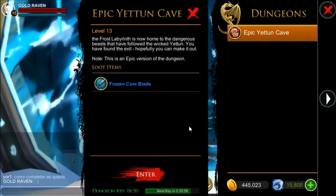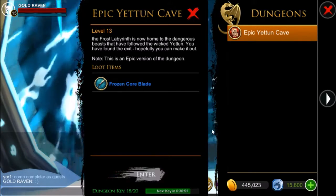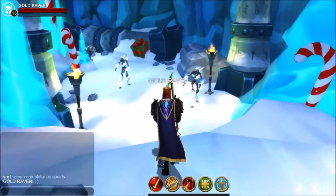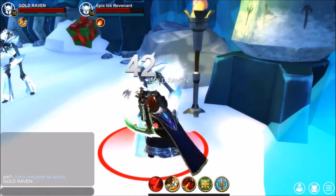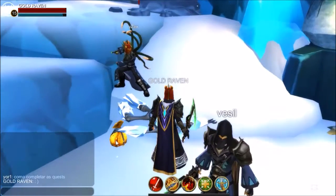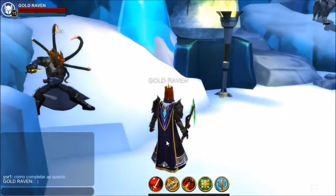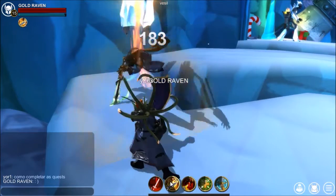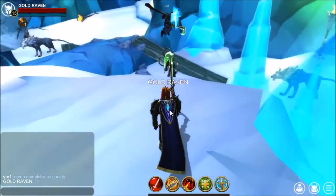Head to the portal and then head into the dungeon. I'm going to be using the Guardian because I find that the Guardian seems to work really well in this dungeon. Make sure you pick up all the Epic Ice shards. The shards are not a 100% drop, but they seem to drop pretty frequently.